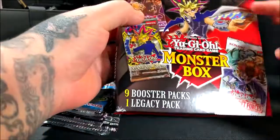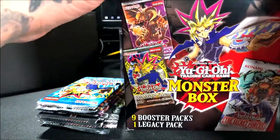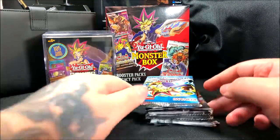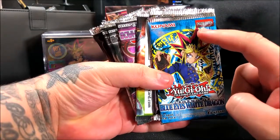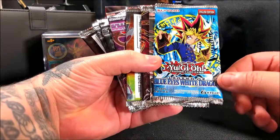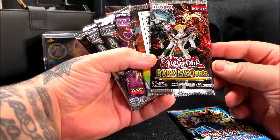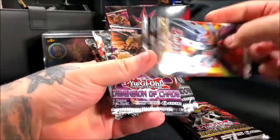It seems like it's just the packs in here, nothing else. The box is actually pretty cool — I'm going to keep it, it looks nice. So the English edition — usually in other packs I'd see 'First Edition' at the top, but this one doesn't have that. This one is the Legend of Blue Eyes White Dragon, which I imagine is one of the very first sets put out. It's not first edition so it's a reprint.